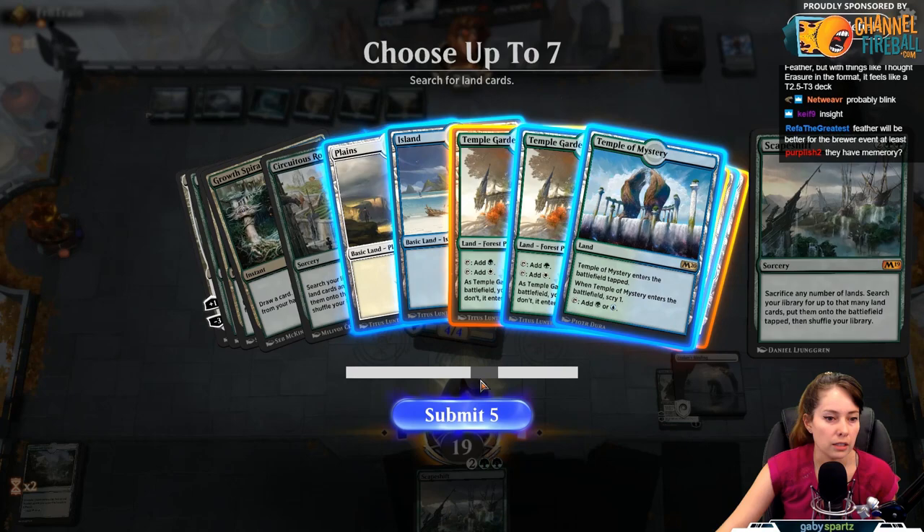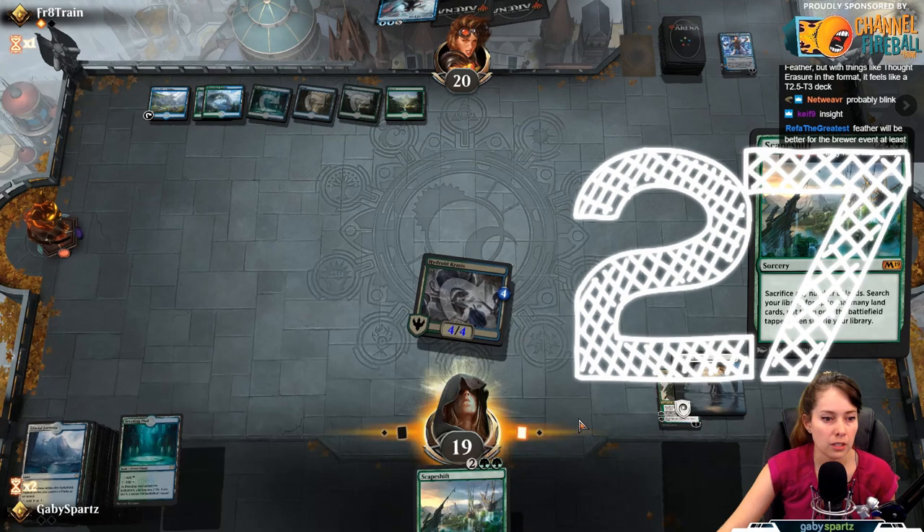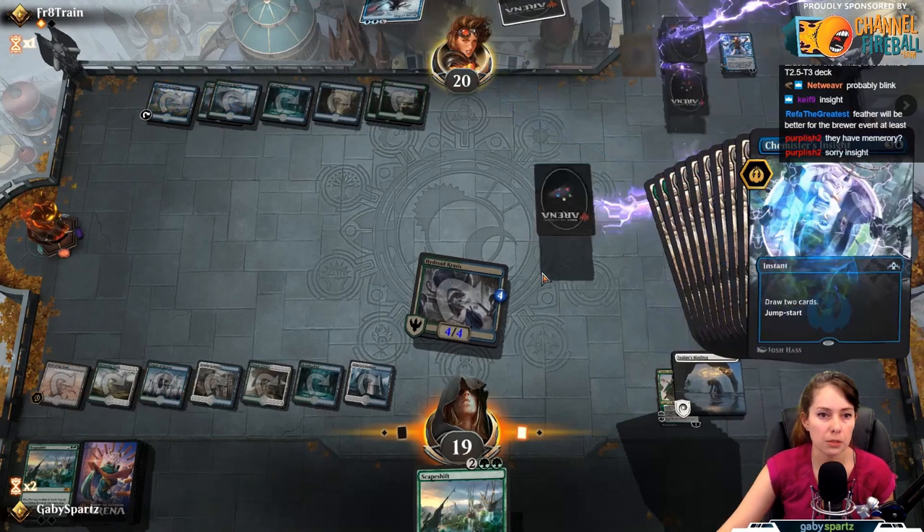If you have eight lands you can get two Fields of the Dead and six different lands and make 16 zombies. For nine lands you can make 27 zombies. For ten lands you just already won the game. This is an extremely powerful combo and one of the stronger decks in standard right now — LSV recently won Grand Prix Denver with it. You can even go the extra mile and pair it with Teferi, Time Raveler, which lets you Scapeshift at the end of your opponent's turn, then untap and immediately attack with a bunch of zombies.